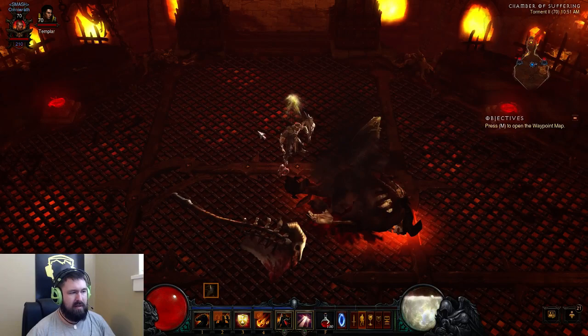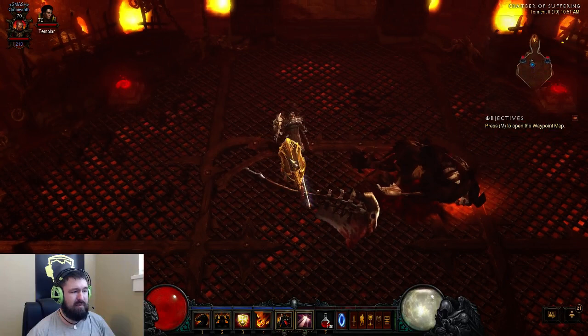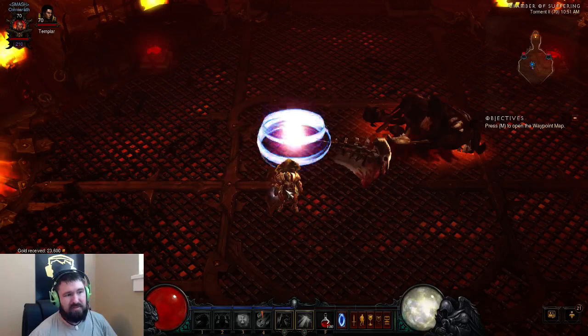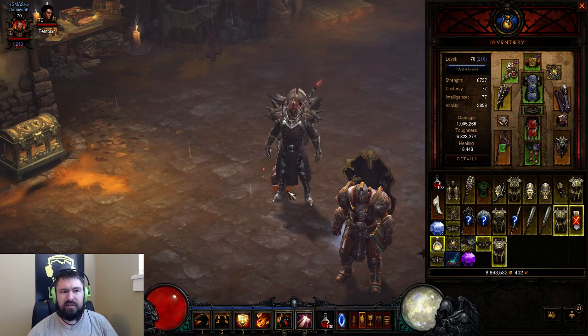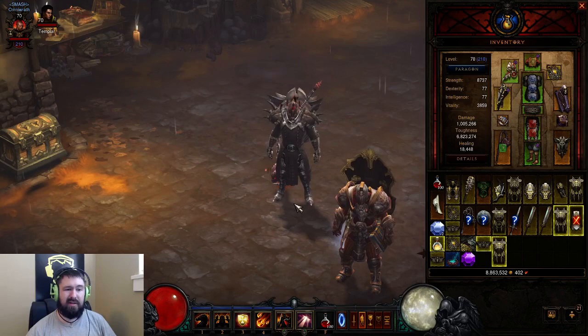And yeah, that is our build. It's quite capable. This is Torment 2 and my gear has a lot of room to improve. I think I'll easily be able to get to the point where I can move through Torment 3 or 4 with similar ease with the right gear upgrades. It may never perform quite so well in Torment 6 or something like that because you get to the point where it may not be able to burst that hard. But I could be underestimating gear progression too, so we'll see.